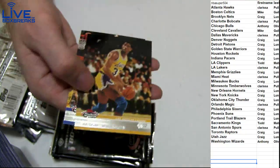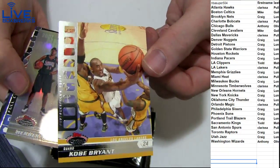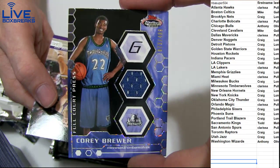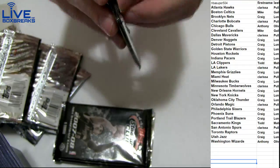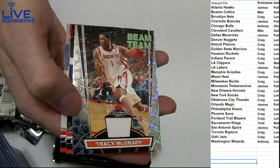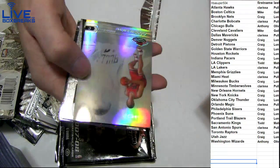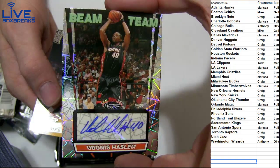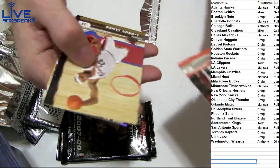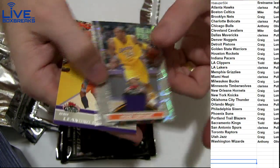No numbers on it — seen that one before. Cool hit. Got a Kobe photographer's proof — that's cool. $1.99. Heel rookie, Brewer jersey. $4.99 for Clarissa. Got Marion. Got Tracy McGrady for Craig — jersey. Hakeem. Aaron Gray. And Haslam auto on Clarissa. Manu. Williams. Got another Kobe jersey — the Beam Team. More Clarissa. Two Kobes.